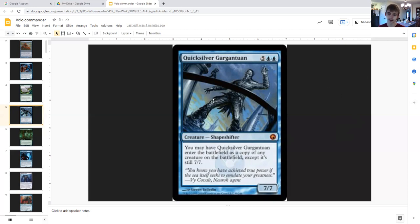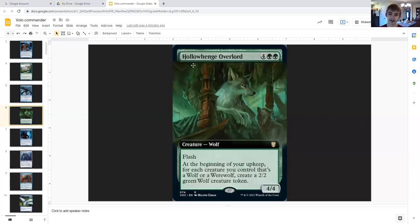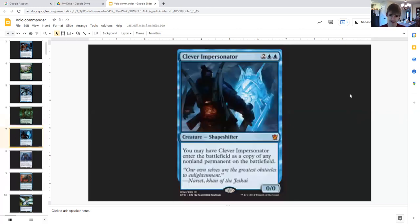So like, you can have a Craterhoof Behemoth and a Colonnade Hydra, which would be insane. Or you could consider Hollowhenge Huntmaster — four generic double green, creature wolf, four four, flash. At the beginning of your upkeep, for each creature you control that's a wolf or werewolf, create a two two green wolf creature token. So if you make two of these, this can make a lot of wolves fast.